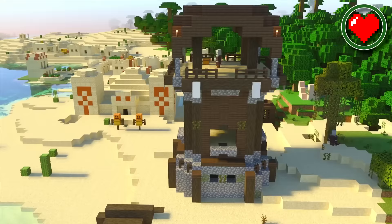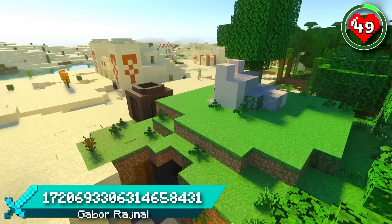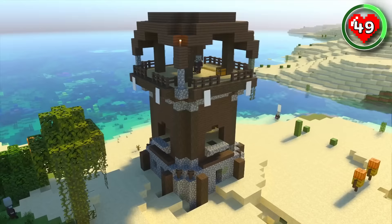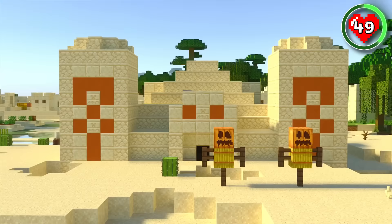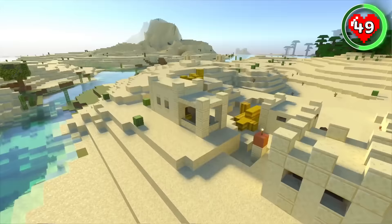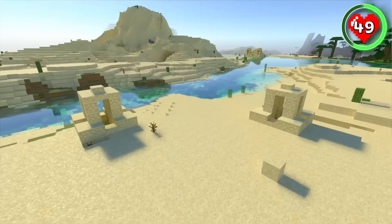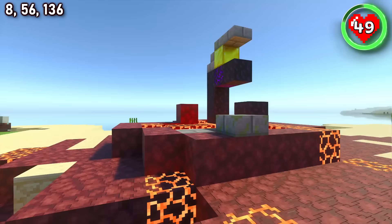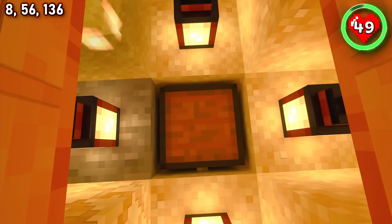Up next is an exciting structure-filled spawn packed with brand new features for the Trails and Tales update. Right on the edge of the jungle you'll find a ruined portal, a pillager outpost, a desert temple, a village and the newly added trail ruins all in the same spot. Right outside the village are two desert wells — the perfect spawn for all archaeologists out there. And don't forget the buried treasure underneath the portal. This seed gives you such a great head start.